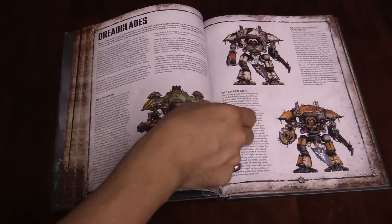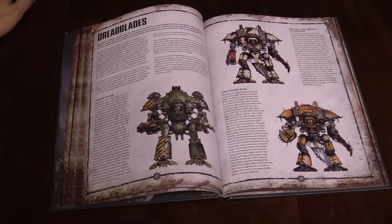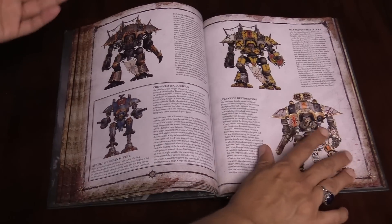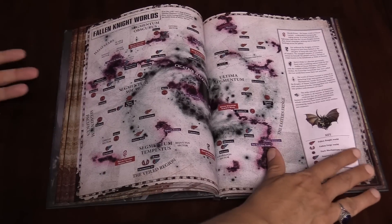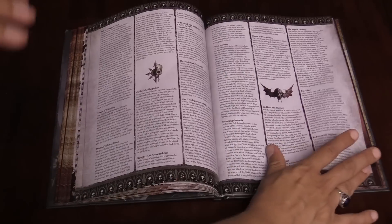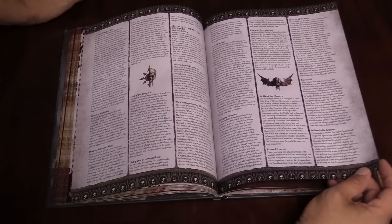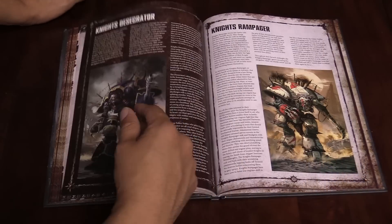They list a couple of specific famous Dreadblades — much like you had the Chainbreaker, you've got a few different ones here: Decima, Incarnate Slaughter, the Gilded King, the Sire of Doom, and a few others, including even a significant Dreadblade Armager. You get your map, which now includes Fallen Knight worlds, and then you get into the timeline and all that good stuff leading up to where the Fallen Knights start coming into play in M41.